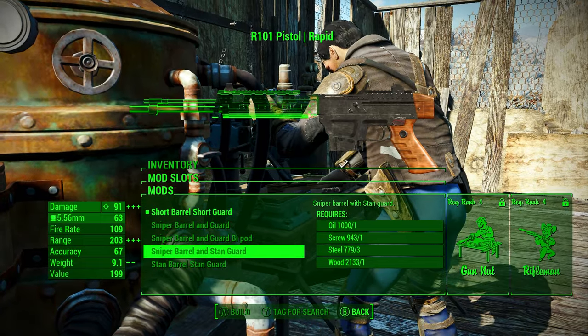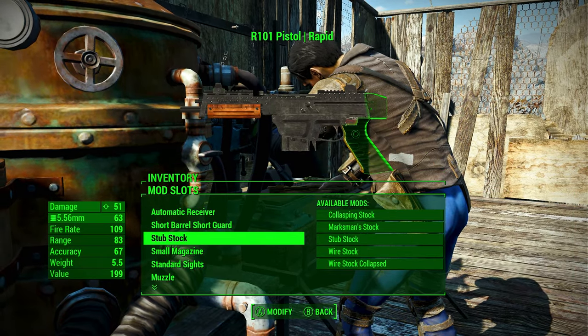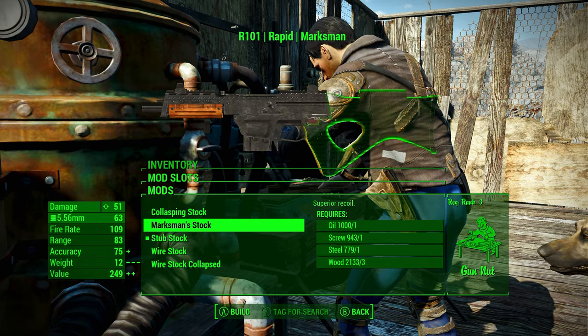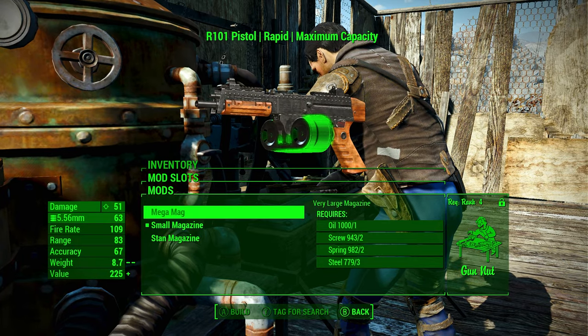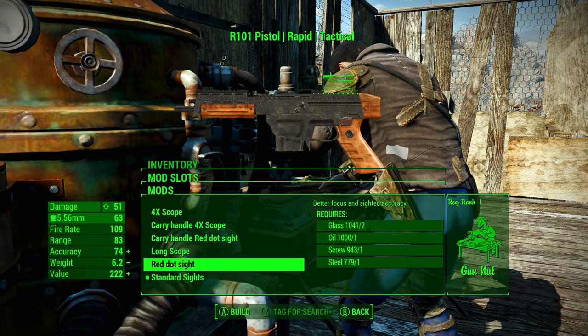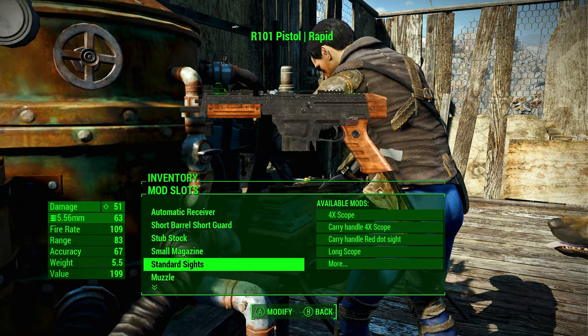You can even give it a sniper barrel so you can set it up like a makeshift sniper rifle. You can add a wire stock or a stop stock, so you can make it look pretty cool as well. You can give it a big magazine — a mega mag — which gives it two drum magazines, which is kind of cool. You can even give it a long scope.